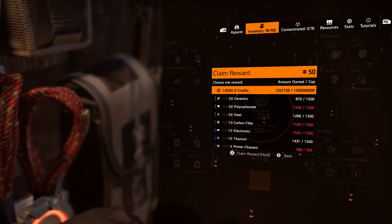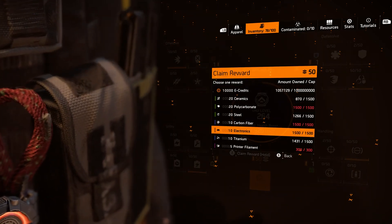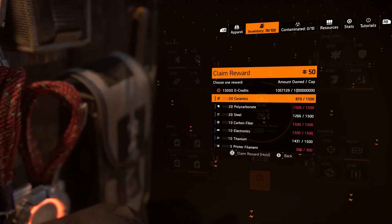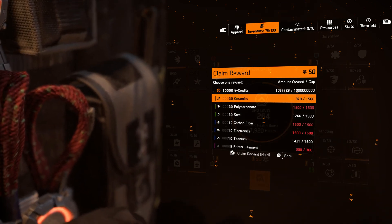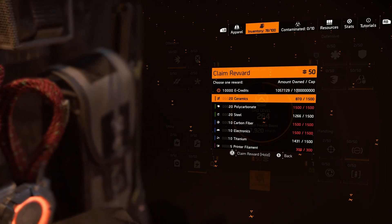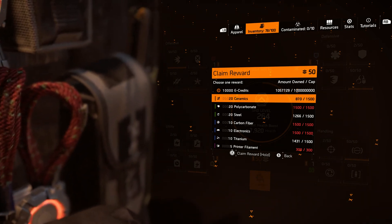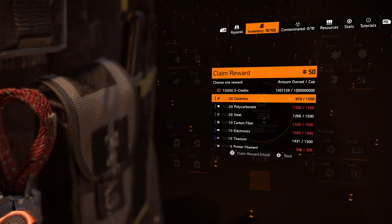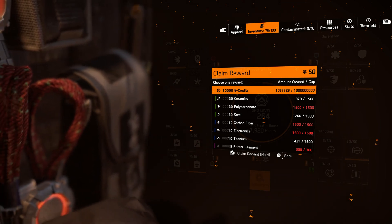One other thing — you don't need to actually cash in your Scavenging points right away. If you have Scavenging points, you can save them for a point when you actually need those materials. If you don't need them right now, just sit on them and save them for a rainy day.